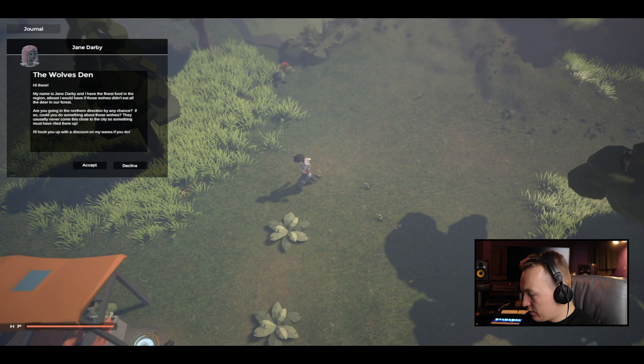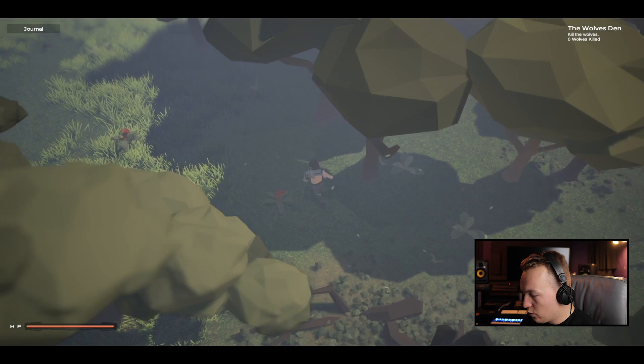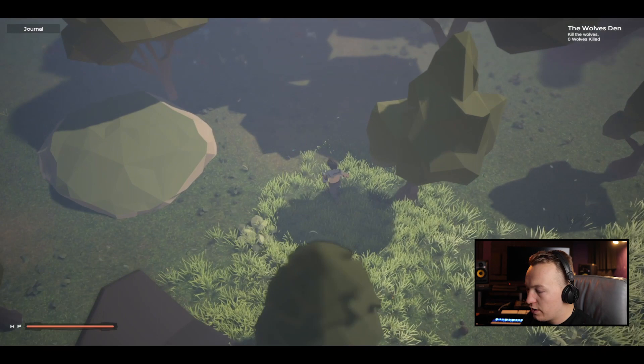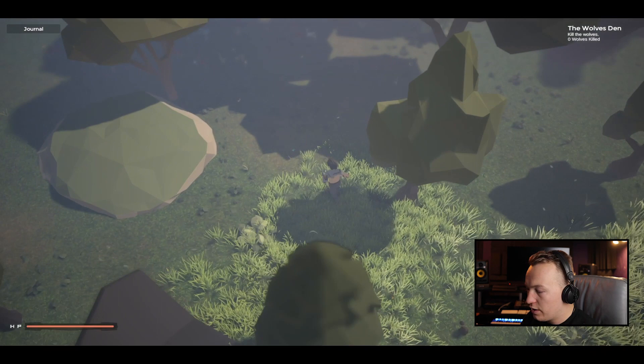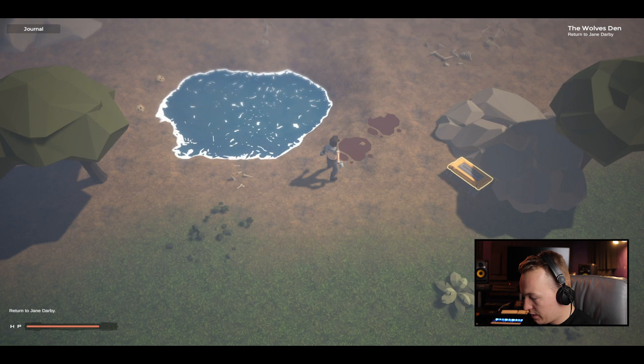Jane wants me to kill some wolves — let's do this for Miss Jane. You might notice a lot of these trees are obscuring your vision. That's fixed in the new version — I've added a see-through material, so whenever you go behind a tree you get this kind of effect. The UI I also need to scale a little bit because some people didn't properly see it. That's mostly the quests for now — there are three quests you can partake in.